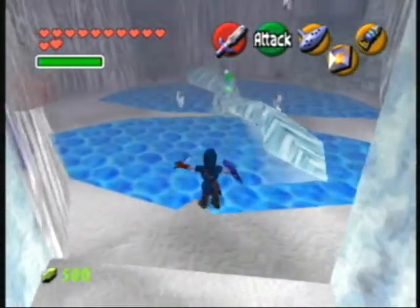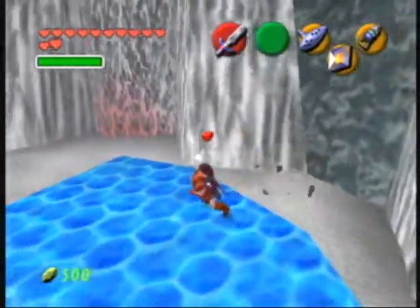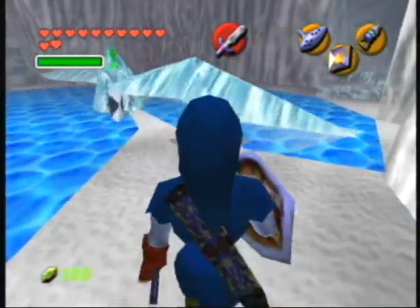This dungeon is a cross, basically. This is the central chamber. Then it has one north, one south, one east, one west. We came from the south.